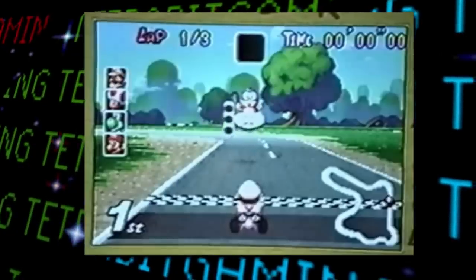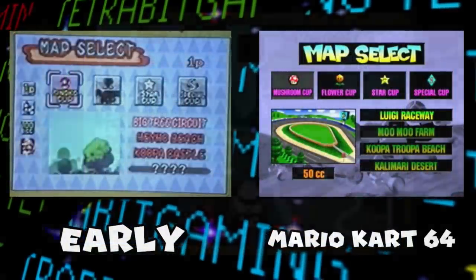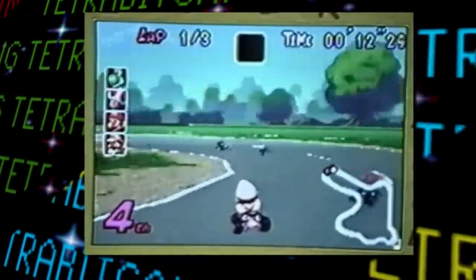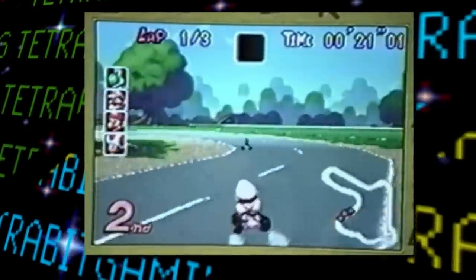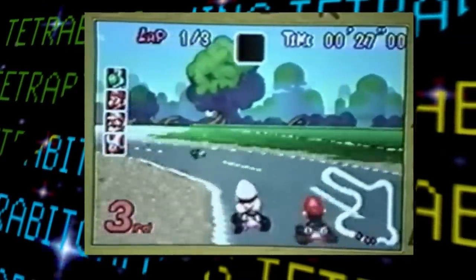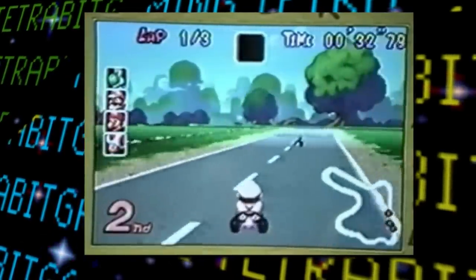We can now see an early course select screen which, big surprise, is also very similar to Mario Kart 64. Getting to the gameplay, gone are the big head-style early graphics, now replaced with ones as they appeared on release. Although there are still quite a few differences compared to the final, including some items like triple mushroom, stars, and boosts not being fully implemented yet, and the award ceremony looking quite different — overall, the game was getting much more polished.